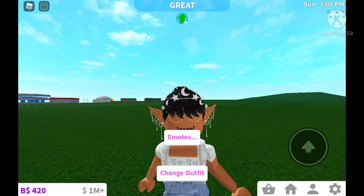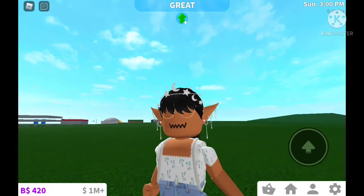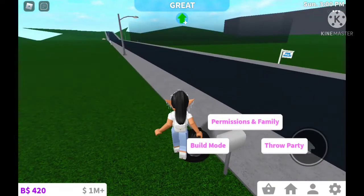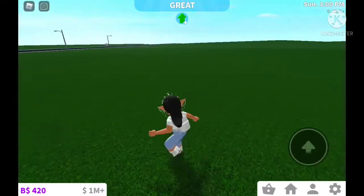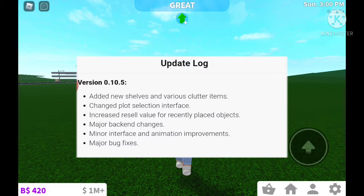I'm a little late — I saw the update this morning but wasn't able to film. With editing and filming it takes a while, but today we're going over the new stuff. Let me quickly open up the audit log. Version 0.10.5: they added new shells and various clutter items.